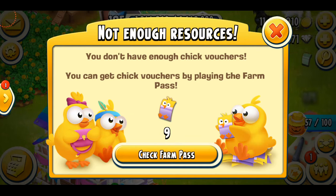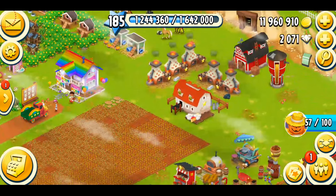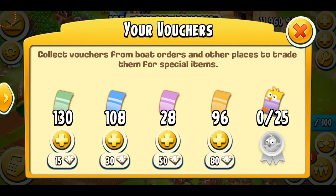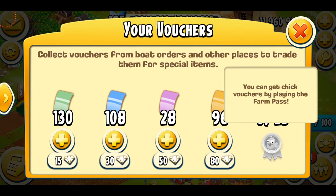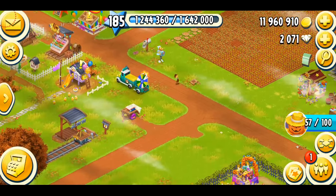If I try to purchase a peacock, it says 'not enough resources — you don't have any chick vouchers. You can get chick vouchers by playing the farm pass.' I need nine for one and four for the other. If you tap on your voucher section in the top right corner, you can see them at the end. You can have a maximum of 25, and I still have zero.